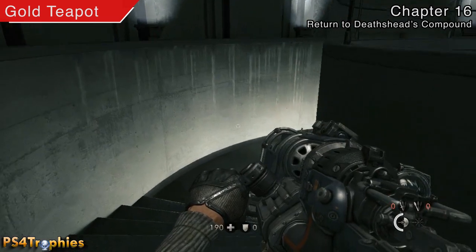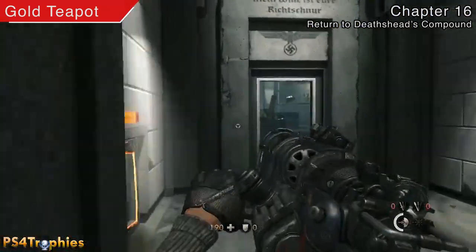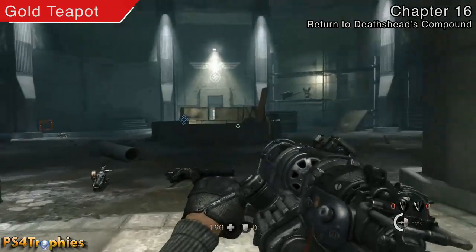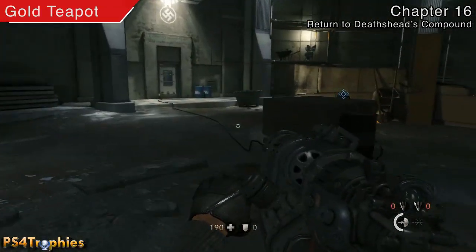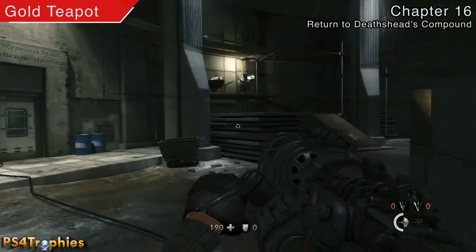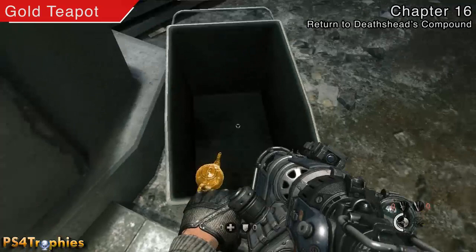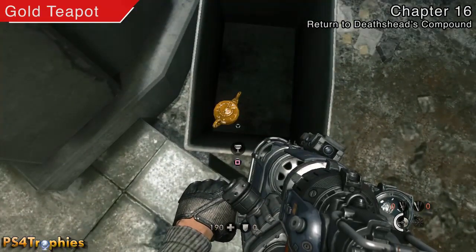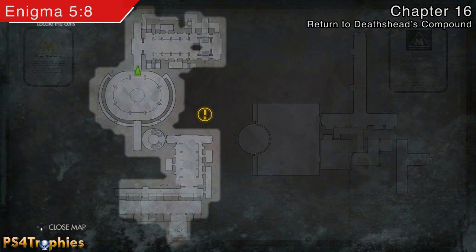Just further ahead is the gold teapot. You're going to travel down these circular stairs and into this next area, and in here you're going to find the gold teapot in the garbage dumpster over here — right in here.